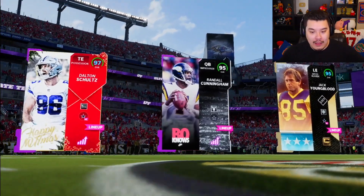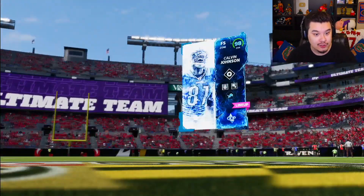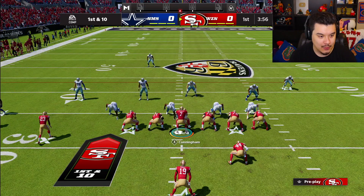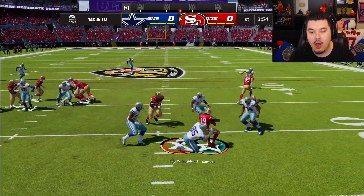All right, let's get into the game and see what Debo can do. We're in a game now - looks like he's rocking with a Cowboys theme team, got Dalton Schultz, Randall Cunningham, and Jack Youngblood. I'm actually interested to see how Debo's gonna do against that. Hopefully he balls out running and catching the ball. We get the ball to start things off.